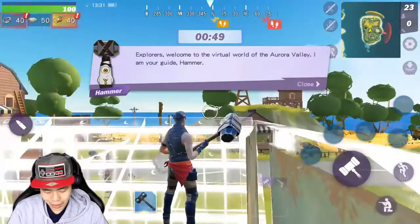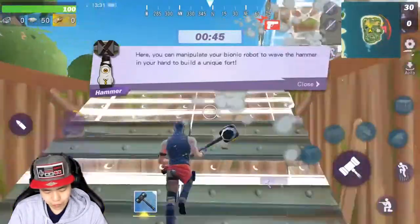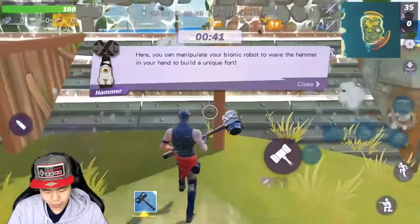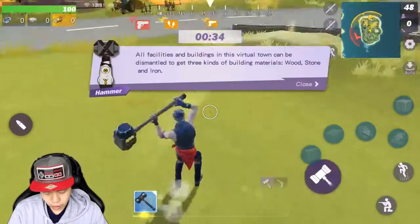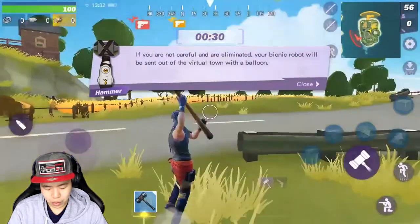As you guys can see, bang — quick, we already built this right here. I wish I would've dropped in the middle, not the left one, but that's actually pretty neat. So if you want to build like two of them, you can do so. I don't have any more resources, but you can actually move it as you're fighting, so that's actually pretty cool.